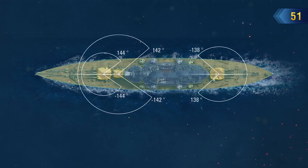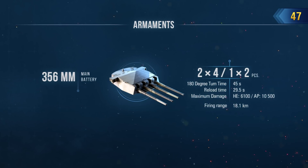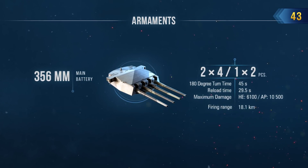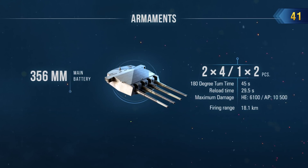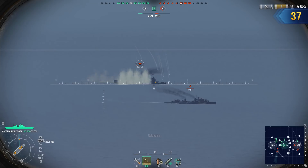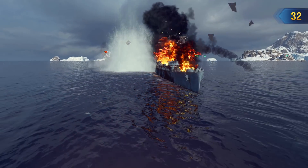The main armament of this Brit is also well-disposed towards this tactical approach. A 356 mm caliber — modest for a battleship — and range of fire of 18 km are well compensated for by the ten guns she carries on board. Additionally, armor-piercing shells result in fewer ricochets and over-penetrations when hitting the enemy, as compared to other battleships on her tier.